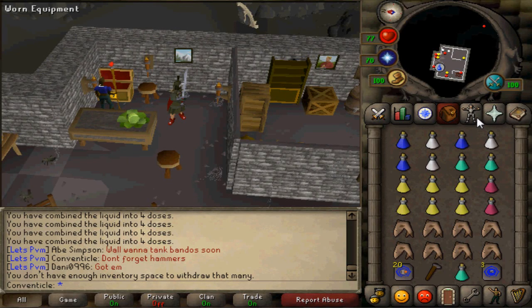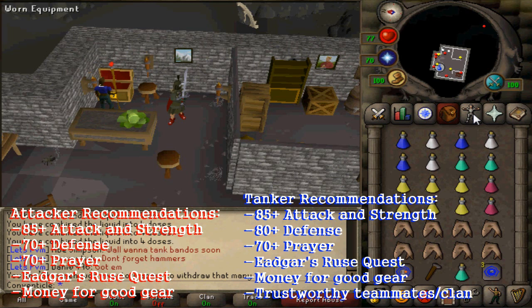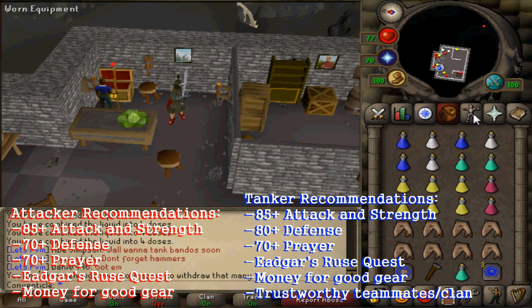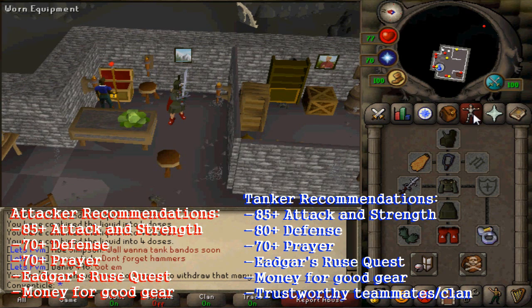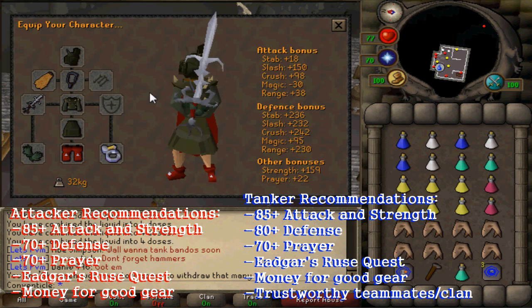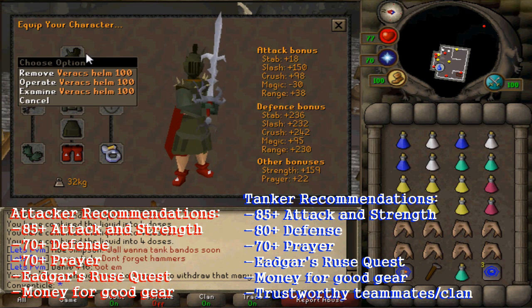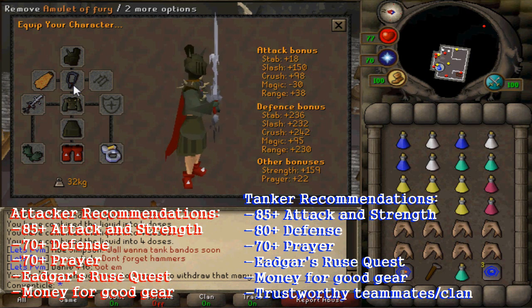Yo, what is going on everybody, it's Kevenskill bringing you guys another 2007 Old School RuneScape guide. This is going to be on Bandos's God Wars Dungeon. On the screen we have the attacker and tanker recommendations listed. You don't have to have every single one of these, but if you want to be getting a good amount of kills per trip, then I would suggest having most of these recommendations.